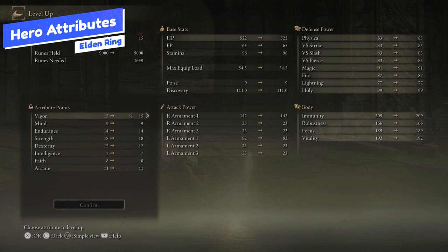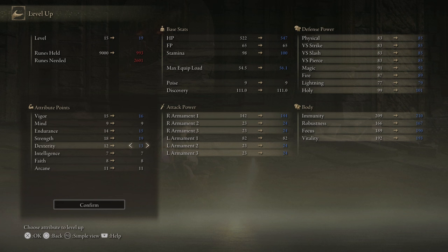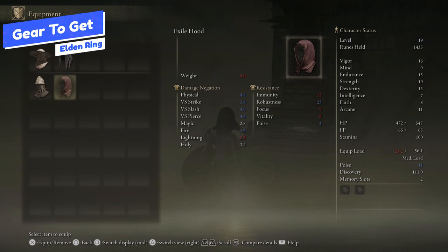Endurance and Vigor will be your secondary stats — Endurance to increase your equip load since we'll be using heavier weapons and armor, and Vigor to increase your overall health. I'd also put some minor points into Dexterity for some weapons you need to equip — for example, the Greatsword needs 10 Dexterity and you start with 9. Your gear priorities come down to two things: replacing your armor and getting better Ashes of War.